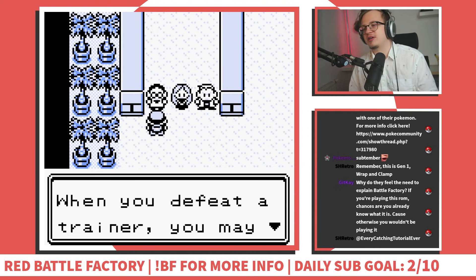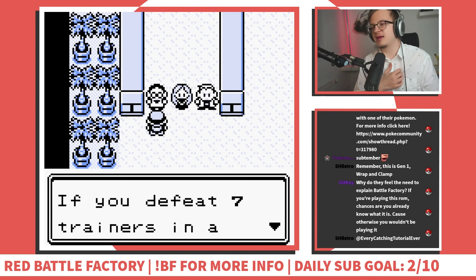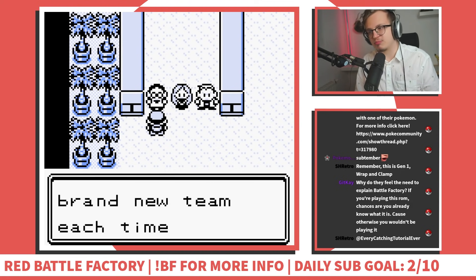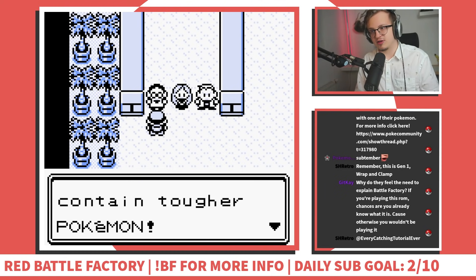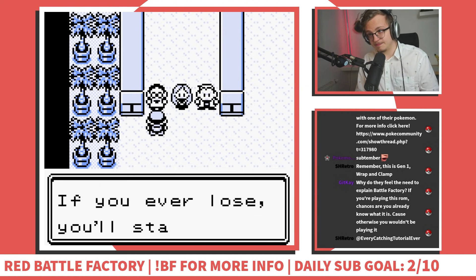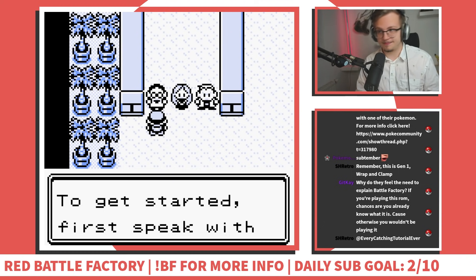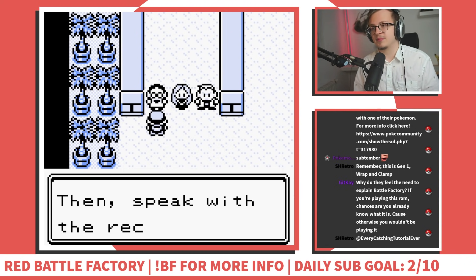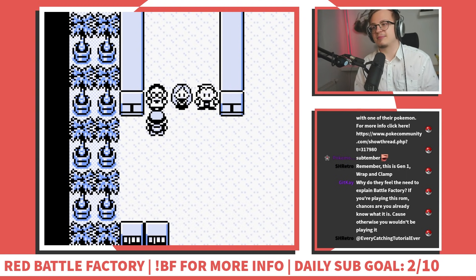When you defeat a trainer you may swap one of their Pokemon with one of your own. If you defeat seven trainers in a row you will be promoted to the next class. You'll rent a brand new team each time you're promoted, and higher classes contain tougher Pokemon. If you're good enough you might confront some very special opponents. If you ever lose you'll start all over - so don't lose! Go get 'em, champ!